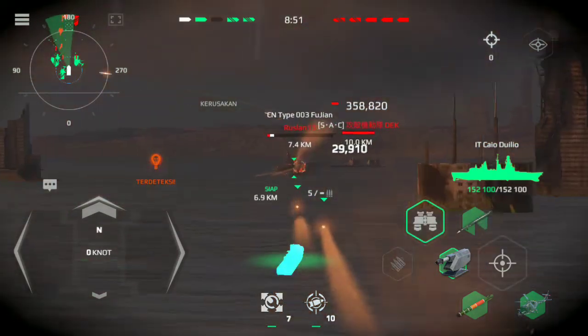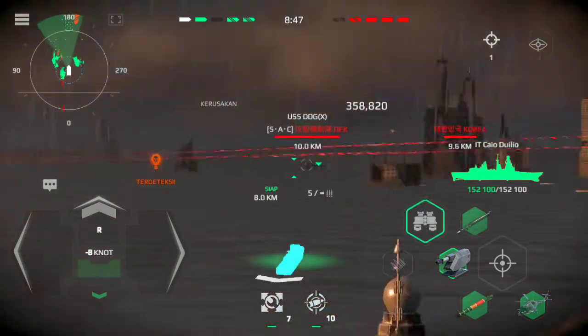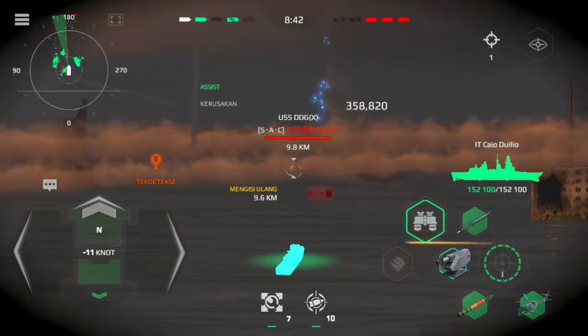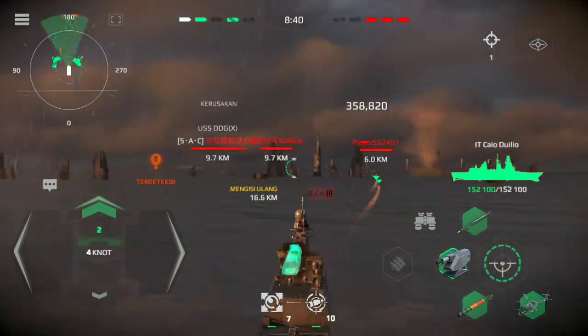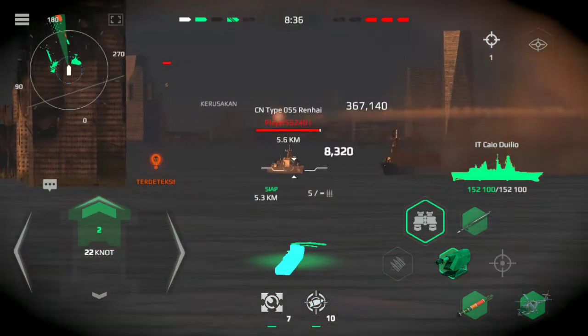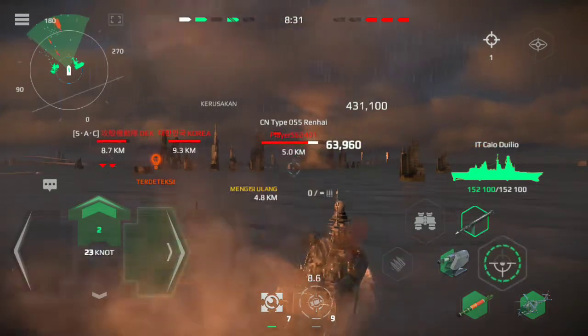CIC, small fast moving surface target detected. Bearing 0, distance 8-0, heading our way. Ahead, 2-5 knots. AA division, destroy vertical. Activate passive jamming. Launch shaft.